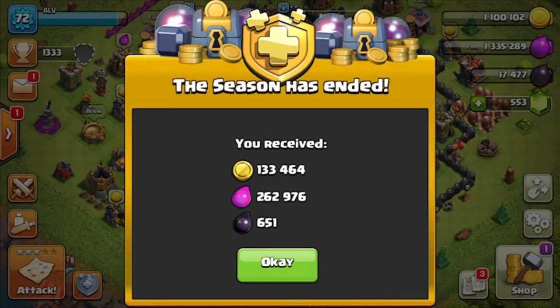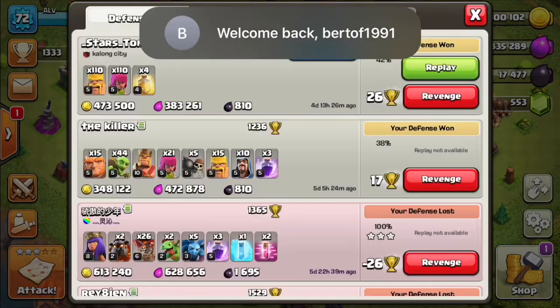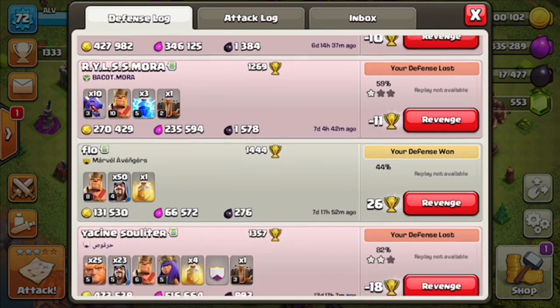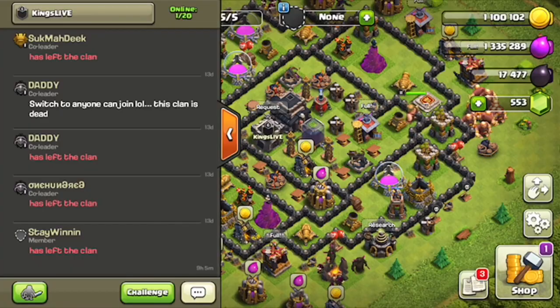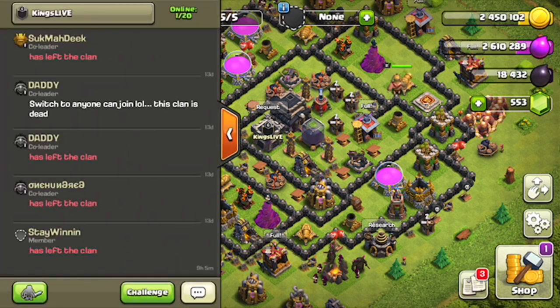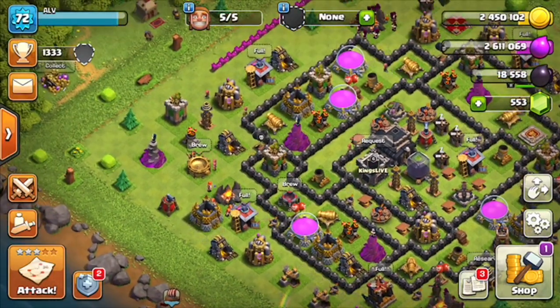It's been so long since I logged back into Clash of Clans. These are both my accounts - I have two accounts. One is Town Hall 9, as you can see. Just checking over my attacks, or defends at least. It's been a couple months since I've been on, or maybe a month I think. I'm going to go ahead and just collect all my elixir, all my gold.